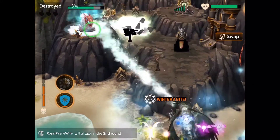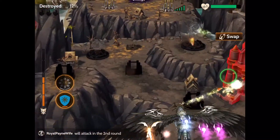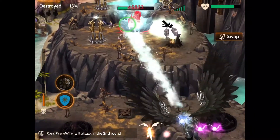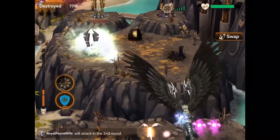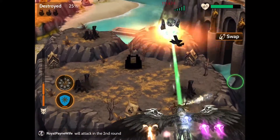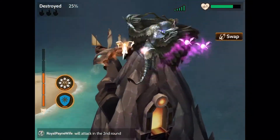The first spell we're going to try out is the white spell called Winter's Bite, and I do feel a difference whenever I use it — this feels really good. It being white of course is even better, so I like that spell.